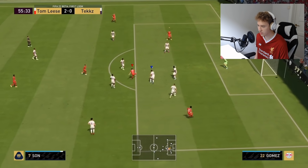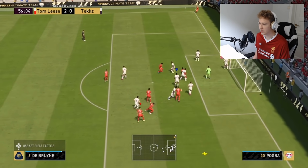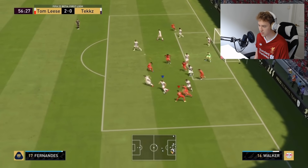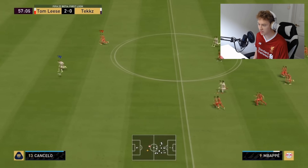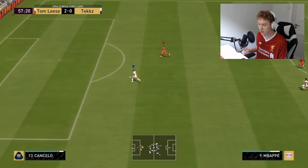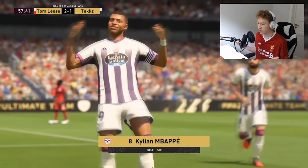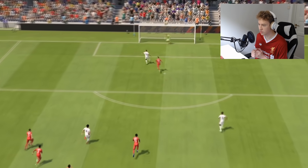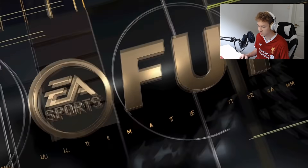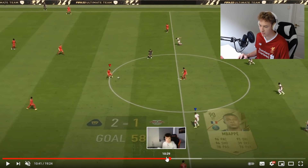Mohamed Salah linking up with Son — nice fake shot, and finally we have a proper save from the keeper. The corner is taken and now a counter-attack. Salah with a nice dribble into Kylian Mbappé — surely this is going to be a goal. I think the opponent was manually controlling the goalkeeper, because I do not understand why he didn't come off his line. That's an easy goal, and here we can see the Ultimate Team card design as well.